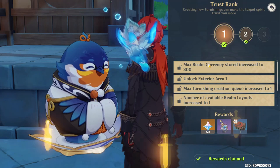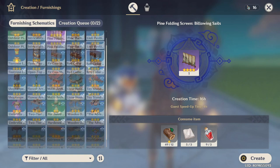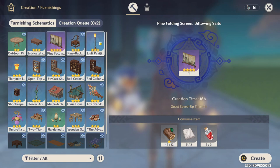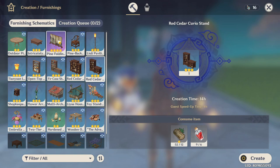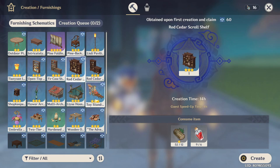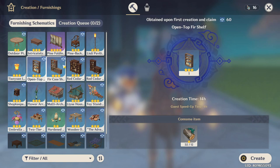Now that we have some furniture blueprints, go to Tubby and then Creation. You can see a lot of furniture listed here. If you notice a teapot icon on a furniture item, that means you haven't created it yet — it's your first time. Creating a furniture for the first time gives you trust rank XP, so any furniture showing that icon means you can earn XP from it.